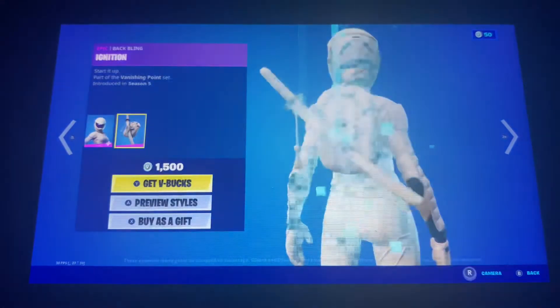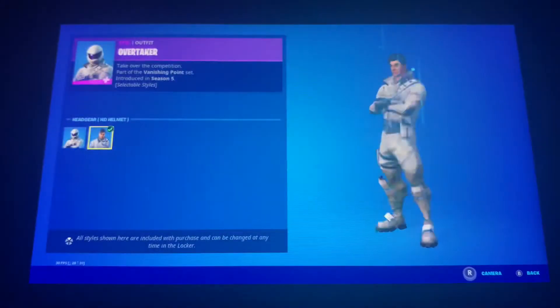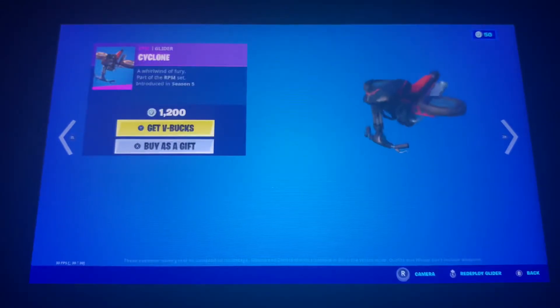We got the Whiteout skin with the back bling Ignition with two edit styles, Overtaker with the back bling Lane Splitter also with two edit styles. The White Squall glider along with the Cyclone glider are also back in the shop.